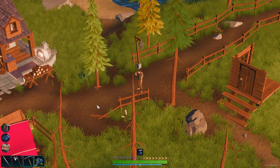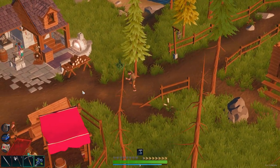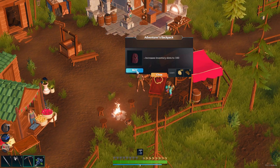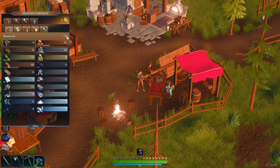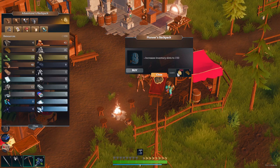Okay, welcome back. I just sold a bunch of my catch to the fishmonger, and now I have enough gold, so we're going to go and get that backpack. I'll take that — even had just a few gold left over. So now we can carry 100 of each thing, which is a major quality of life improvement. The next level will be the Pioneer's backpack, which will get us to 150. We need 250 gold and 5 leather for that.